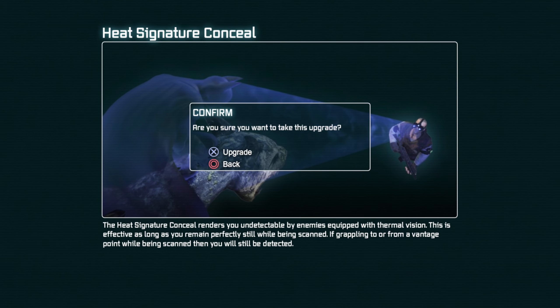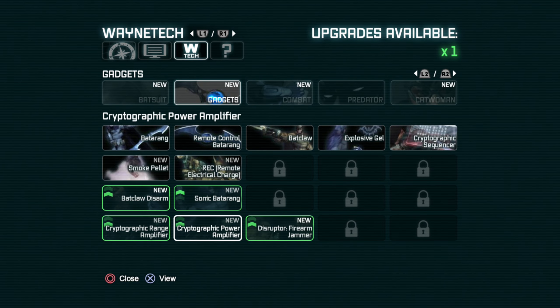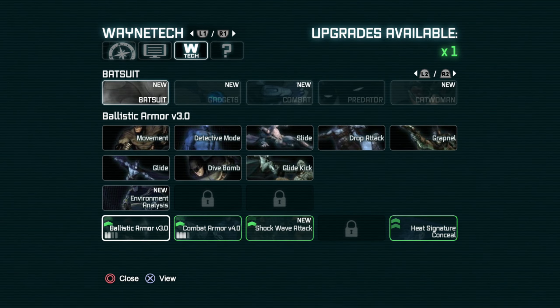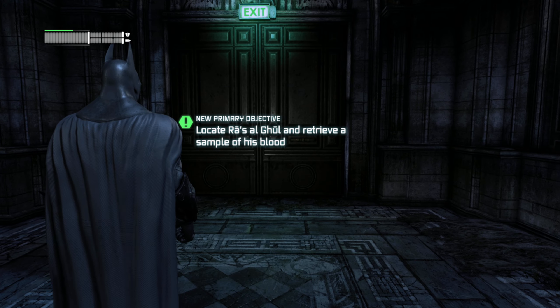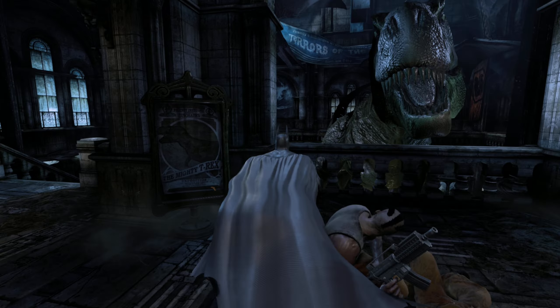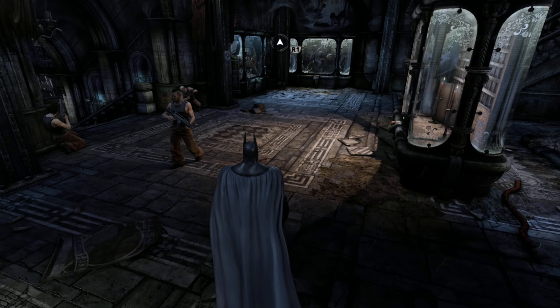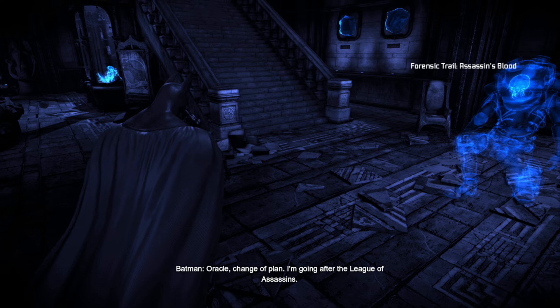Alright. Solomon Grundy defeated. New gadget upgrade. Let's go ahead and use this. Got Heat Signature Conceal - it renders you undetectable. Actually, that sounds pretty helpful. Gadgets: Cryptographic Power Amplifier, Disruptor Firearm Jammer - remotely disables enemy firearms. I kinda want to max out the armor first, and then after I max out the armor I'll go ahead and do the gadgets.